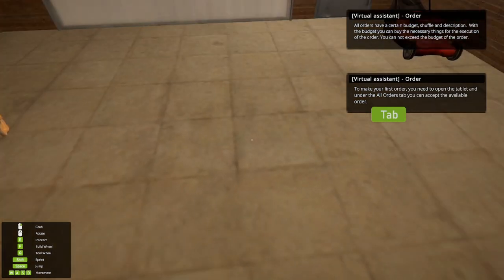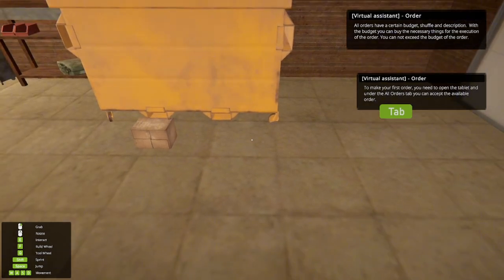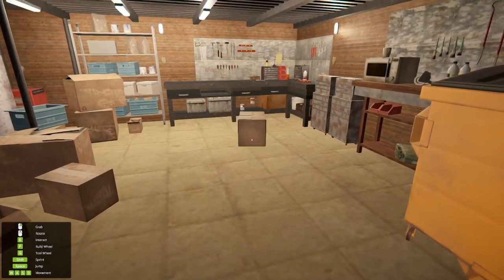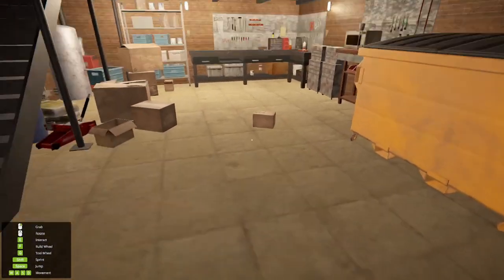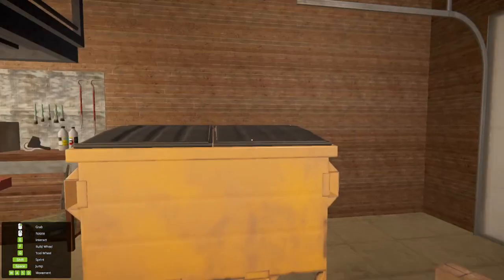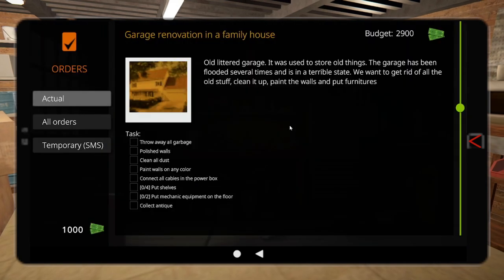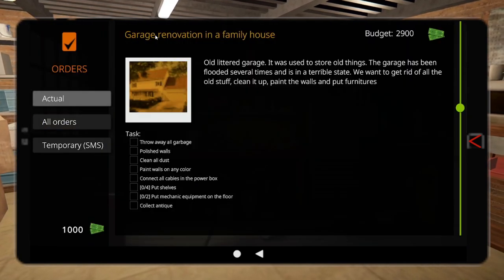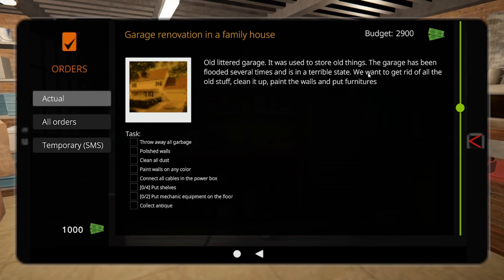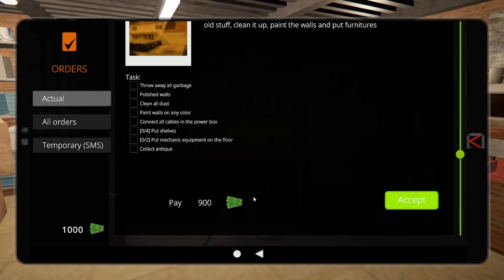To make your first order, open up the tablet and under the all orders tab you can reset the available order. All orders have a certain budget, shuffle, and description. With your budget you can buy the necessary things for execution of the order — you cannot exceed the budget. The first order is a garage renovation: remove all old litter and garbage, clean it up, paint the walls, and put in furniture. They're going to pay 900 bucks.